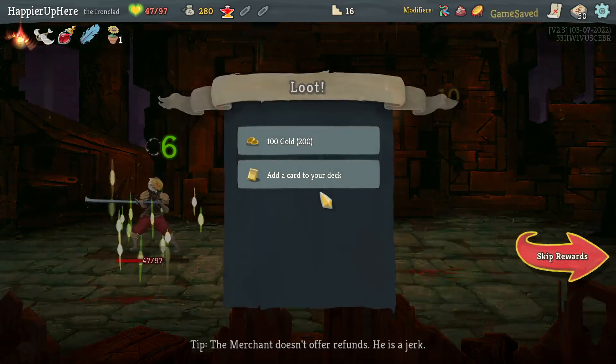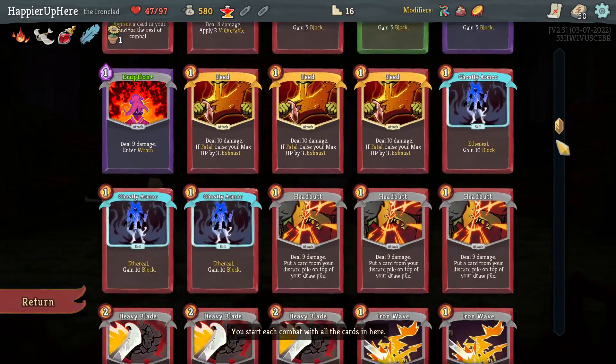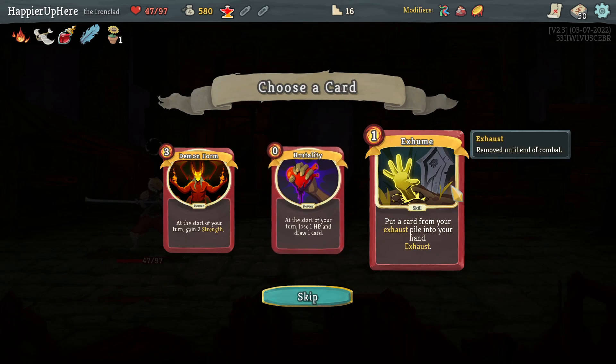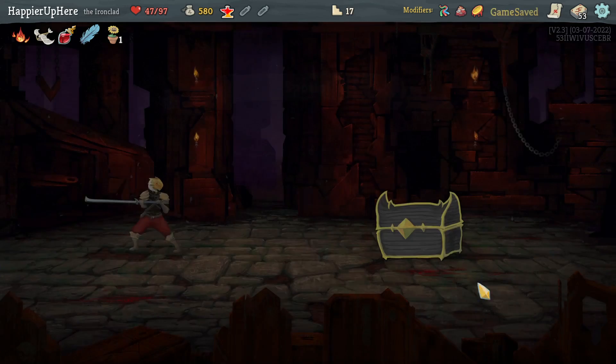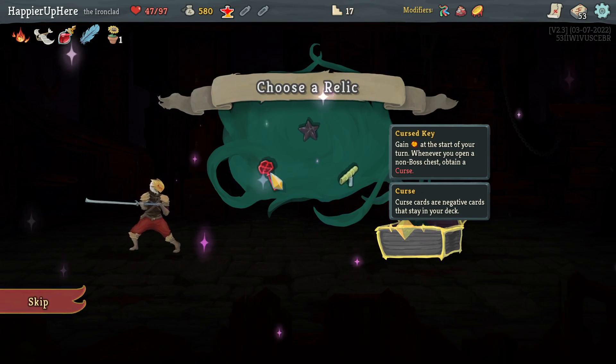Alright, Act II now — pretty straightforward. Got Brutality, Even Form, or Exhume. I feel like I remember being offered Exhume before. I think Brutality might be great here, especially if I can get it upgraded — extra card draw is always nice.